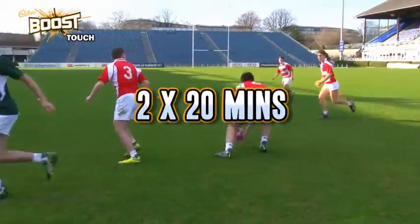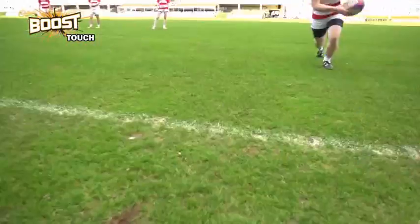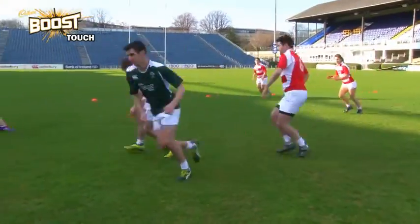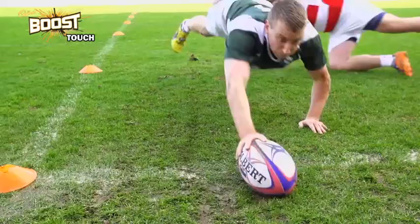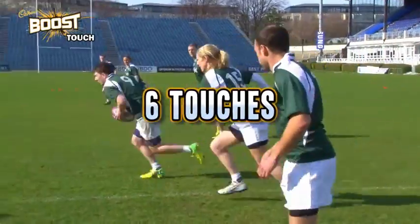Touch is played over two halves of 20 minutes, with a five-minute break at half-time. The object of the game is to score more tries than the opposition. Each try is worth one point, and to score a try, the attacking team must advance the ball to the end of the field through a combination of passing and running, and then place the ball over the defender's try line. Each team is given six touches to achieve this.